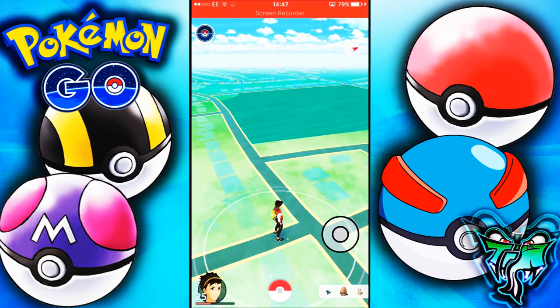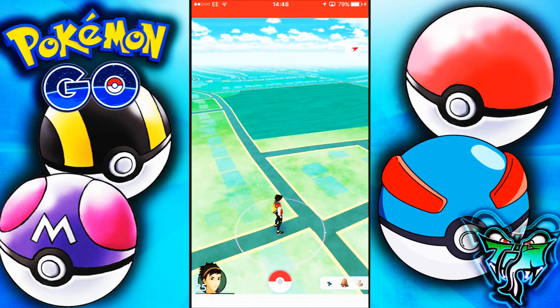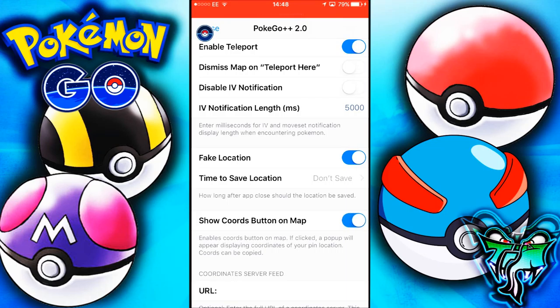Now go back into Pokémon GO. The settings you want enabled on your hack are: fake location — so you can have a fake location — teleportation enabled, and also 'show quads button on map.' That last one is a vital step for what I'm doing right now.